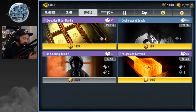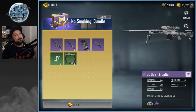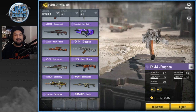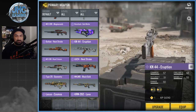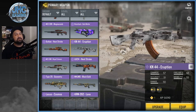Some guys will complain right off the bat — it's not what some members of the community were expecting. People are still waiting for one of the No Smoking bundles. The first No Smoking bundle was introduced a few days ago with the HVK30 and the DLQ — it's a very nice bundle, probably one of the best ever available. But what people really want is the KN44 Eruption. Still nowhere to be found — it was available in April as an A/B test for some players but not for everyone yet. Hopefully it'll be available soon.